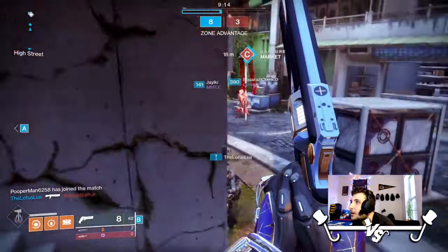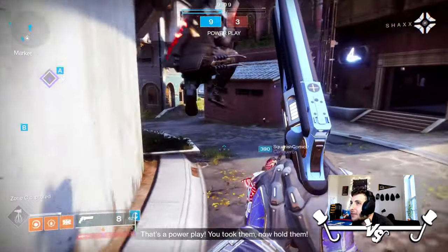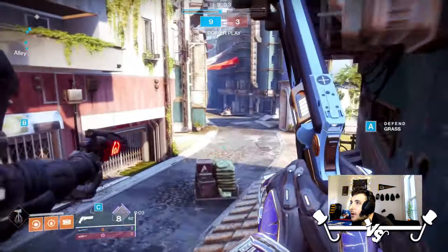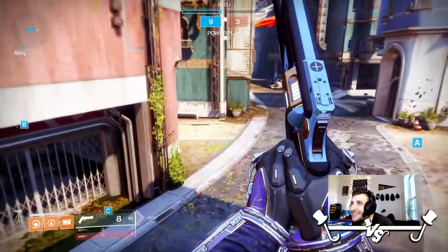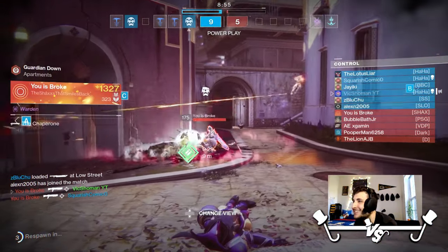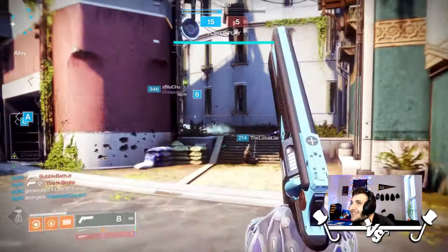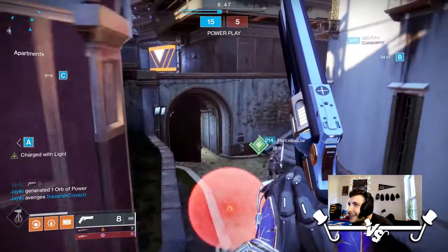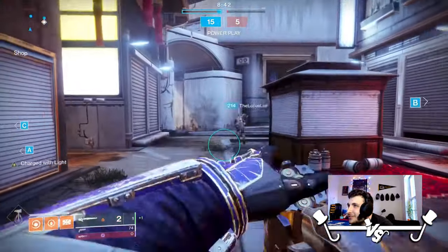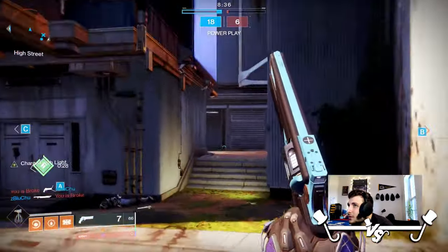My goal is to get some clean grenade kills here. We can't mercy them — I don't got the time for a mercy. Where are they at? I haven't run into a single guy yet. This is so funny. Yes! Chaperone! It's okay, at least I didn't waste my grenade — I could have totally followed up with it, but he was using Chaperone, so it just kind of kills at that range. That's what Chappy does.